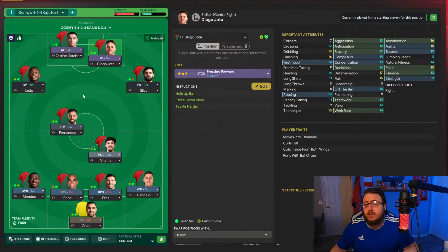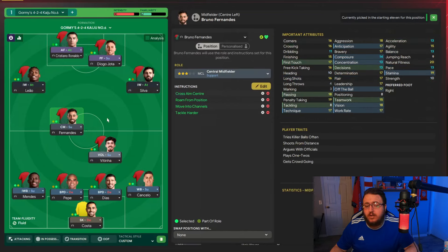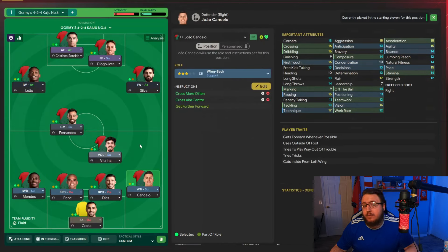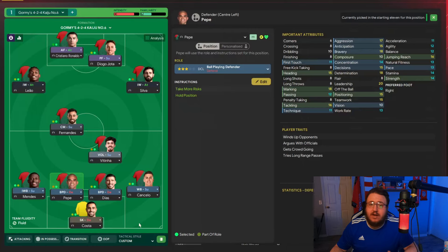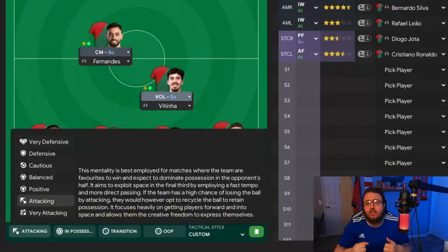The advanced forward on attack is left as-is, as is the pressing forward on support. Both inverted wingers on attack have crosses aimed at center and shoot more often. The central midfielder on support has crosses aimed at center, roam from position, move into channels, and tackle harder. The segundo volante on support has move into channels and tackle harder. The inverted wingback is left as-is. The wingback on support has cross more often and crosses aimed at center. Both ball-playing defenders and the sweeper keeper are left untouched. For mentality, attacking gets the most out of it, but positive is good too. I used balanced last year and it still worked very well.